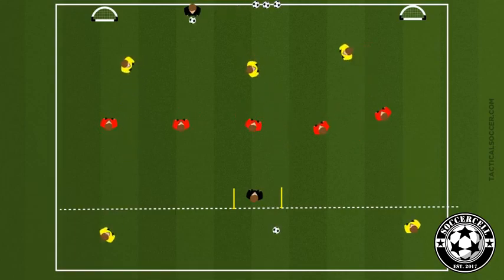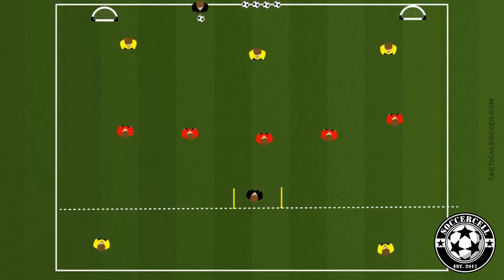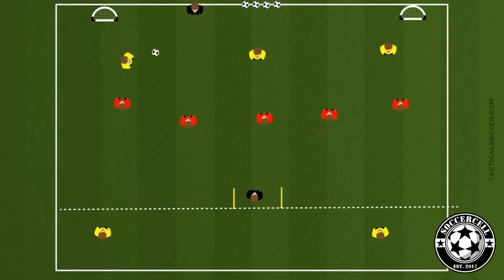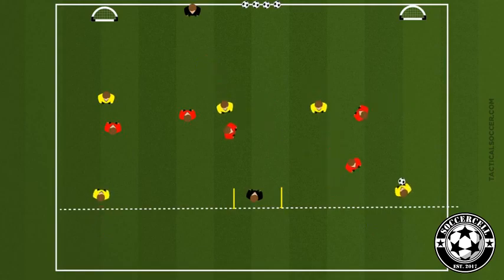The attackers will receive a ball from the halfway line and their job is to get the ball to either of the targets. Once they do that, both targets can enter the field and make it a 5v5. You can progress this game by having a marker who will guard the targets. The second server will join the attacking team, and if the defenders get the ball, it's their chance to score on any of the small goals. Making it easy, we can add an extra attacking player; making it harder, we can add an extra defender and an extra marker.